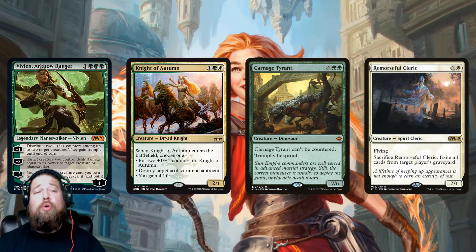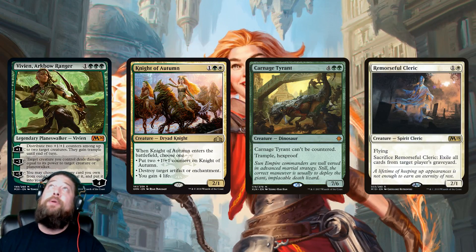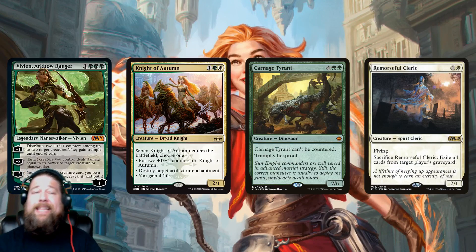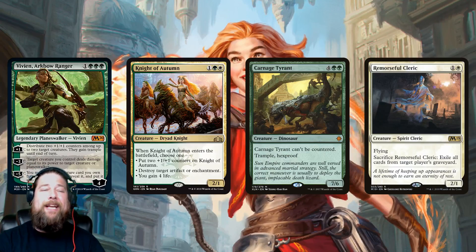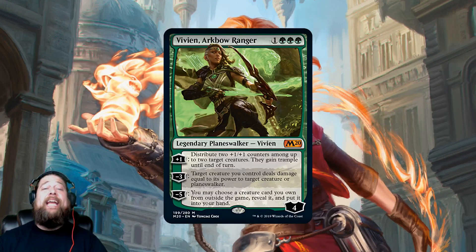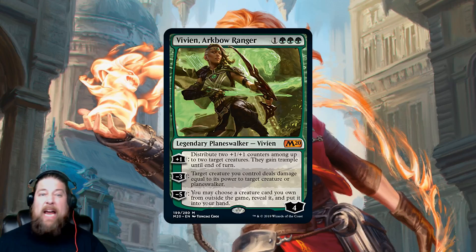In some sense, Vivian is even more powerful than Karn. The downside is Karn can come in and tutor right away — Vivian can't; you've got to plus once first. But creatures are more powerful than artifacts in Standard. You get way better options being able to snag creatures from your sideboard. If you've ever looked at a Karn sideboard, people play some pretty questionable cards to make Karn work. Vivian Arc Bow Ranger — I expect this card to be very strong.